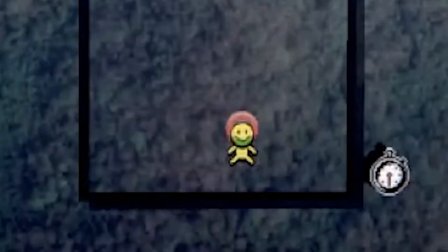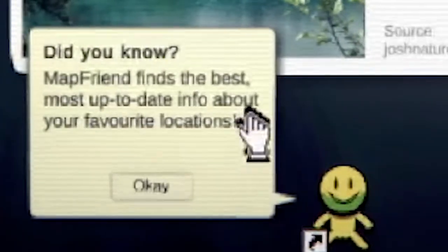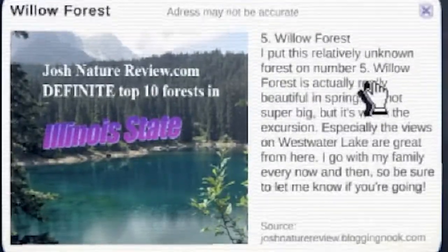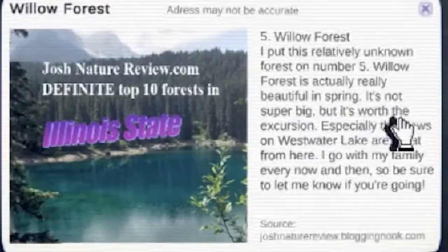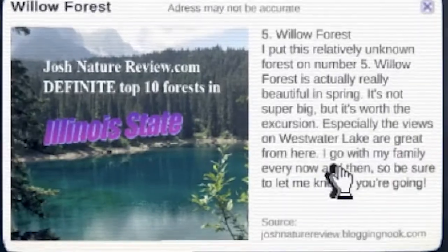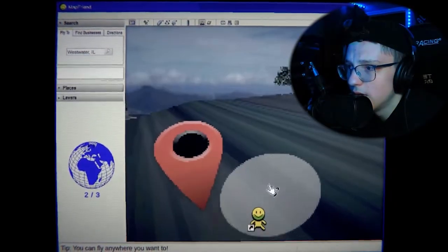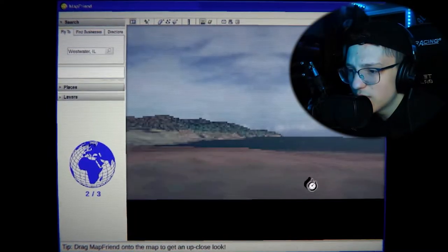Map Friend finds the best, most up-to-date info about your favorite locations. Number five: Willow Forest. 'I put this relatively unknown forest on number five. Willow Forest is actually really beautiful in the spring — it's not super big but it's worth the excursion, especially the views of West Water Lake are great from here. I go with my family every now and then, so be sure to let me know if you're going.' Wait, did I not get the other orb? I didn't see the other orb that popped up.